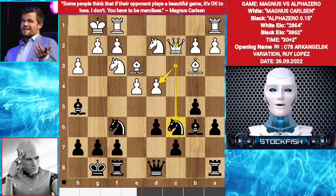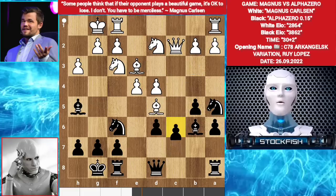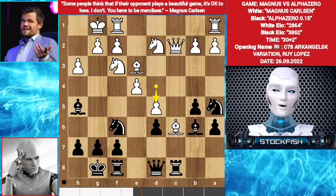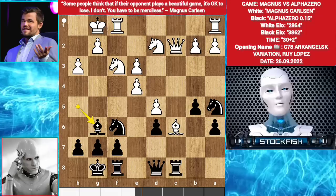Targeting the knight. So AlphaZero played knight a5. Bishop d5, c6. AlphaZero sacrifices his pawn as a tempo move — bishop takes pawn, rook c8. The bishop is pinned to the queen. d5, bishop takes e3, f takes e3, bishop g6.